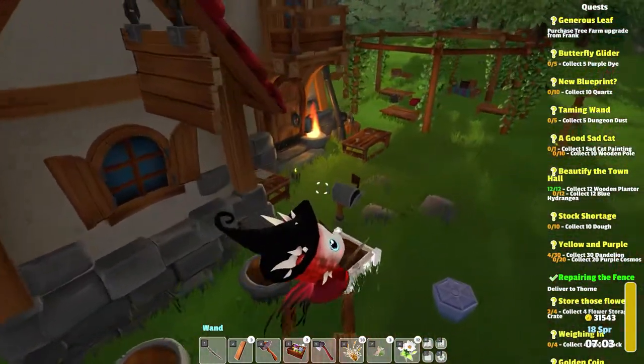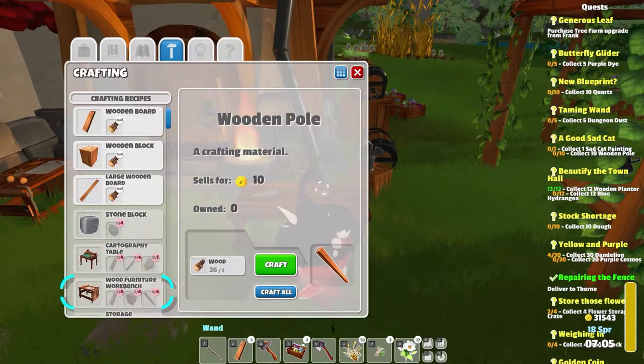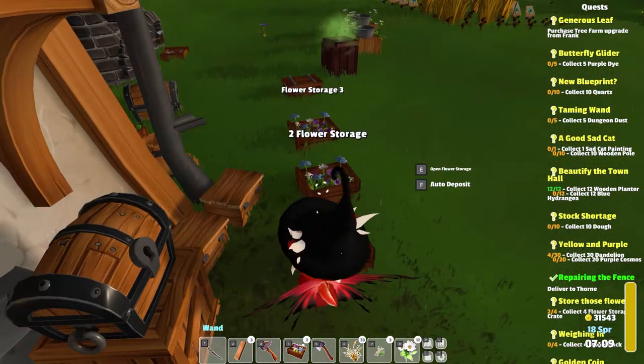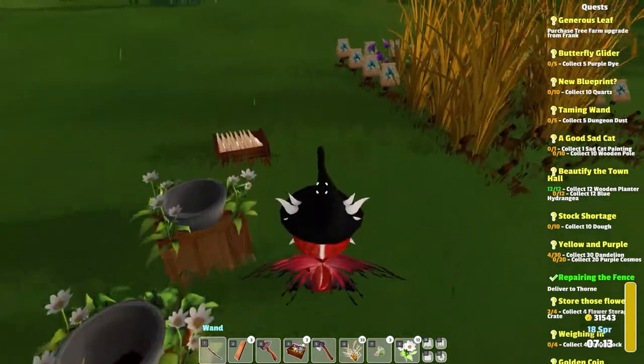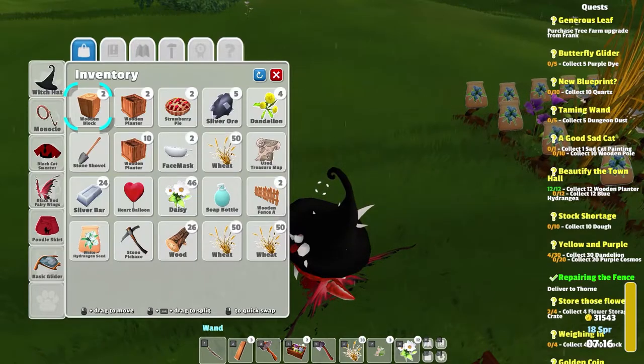Someone else noted that making some better chests would be a good idea. And I agree. First, let's actually empty out some of the chaos we have here, because we have a lot of stuff in our inventory. Let's empty some of it out so we can move it.